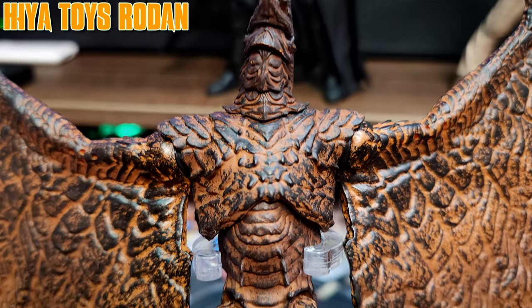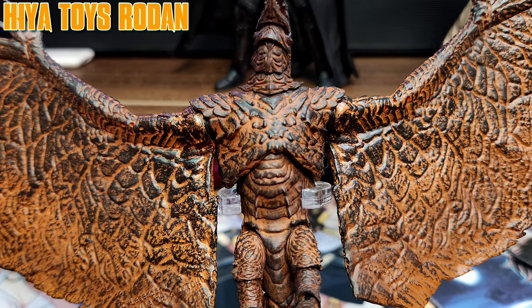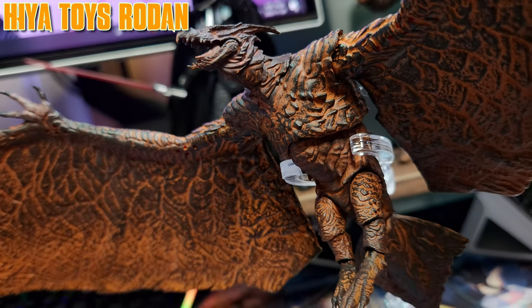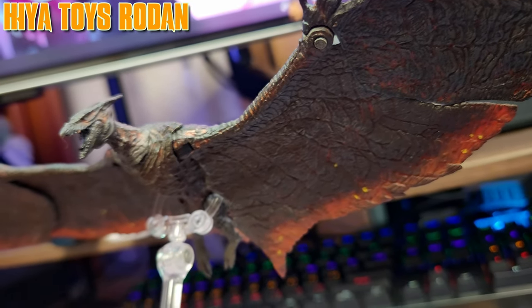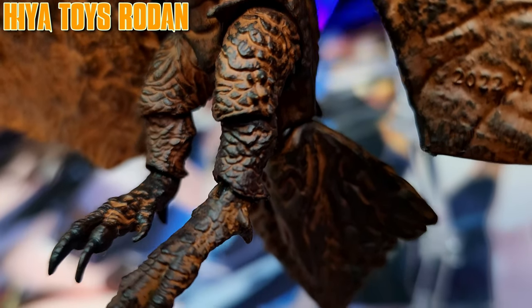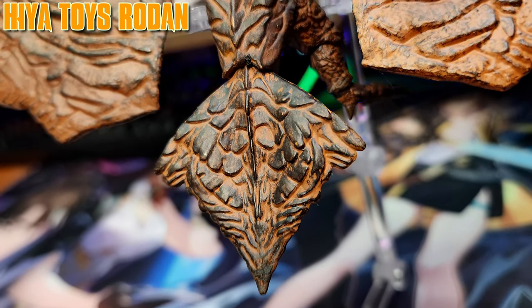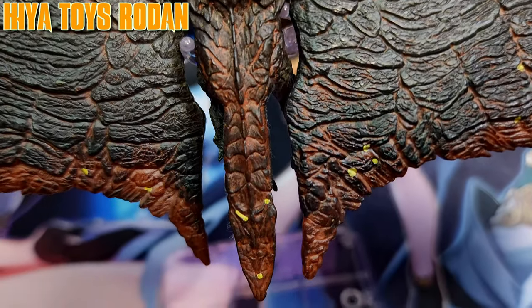Moving down to the torso, what you see is what you get — Rodan here is more or less a skinny boy. But credit where credit's due, the paint job is fantastic and far better than the one seen on Necca's iteration, shown through the red base color scheme imbued with molten lava veins flowing through its body. The legs are also decently sculpted with a screen-accurate tail in its triangular shape to keep the bird balanced during flight, and better than what was found with Necca.